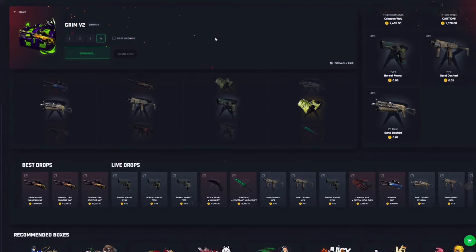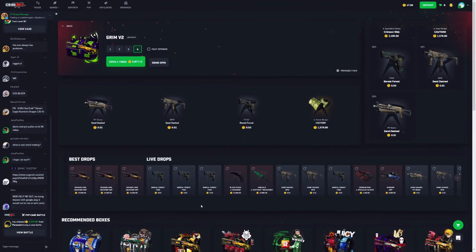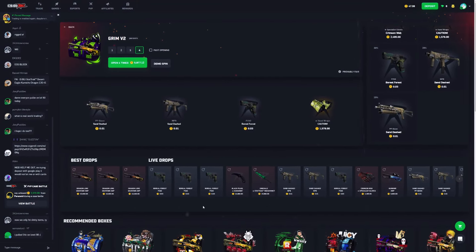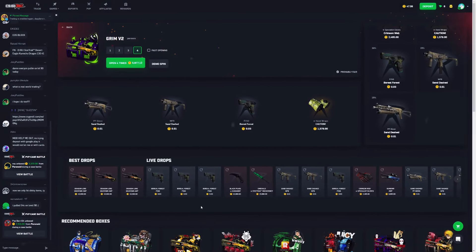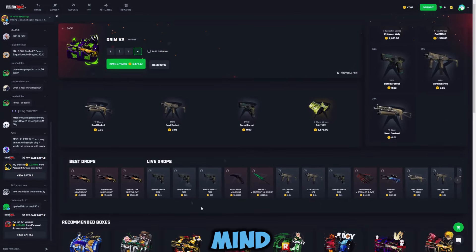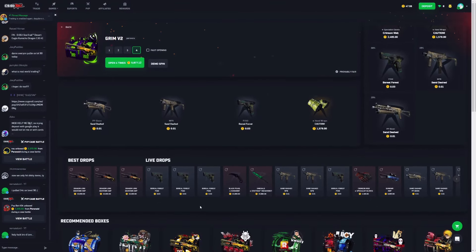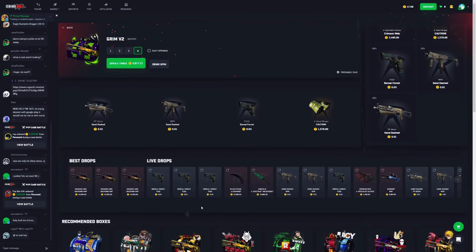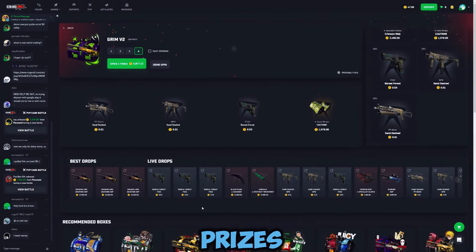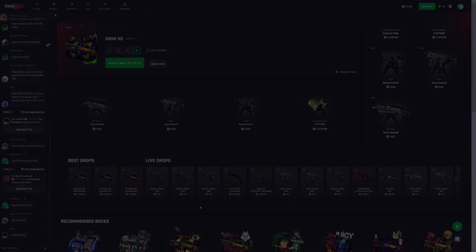Hopefully you guys found this list helpful — the breakdown of the cases should make things a little more sensible when you choose to open a creator case. Just because you're going for a name doesn't mean you're going for a win. Obviously I'm biased on my own case, I'll fully admit that, but I did build it with you guys in mind — I didn't want a case that was just going to scam people. Anyway, thanks so much for joining me today. Make sure to use code AG5 on your next deposit for five percent back, entry into my leaderboard for cash prizes, and access to my Discord. Link's in the description — see you guys later, peace!